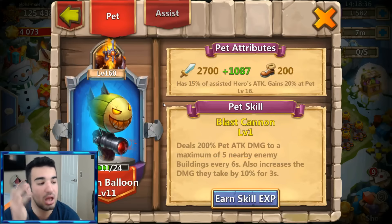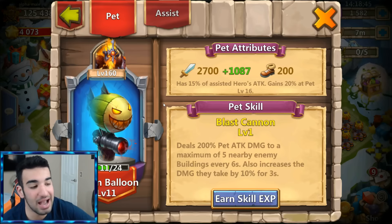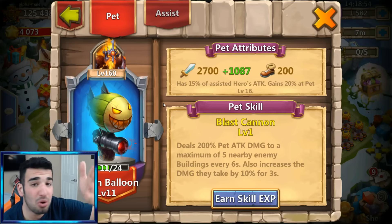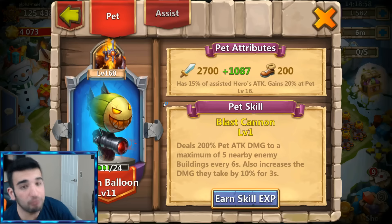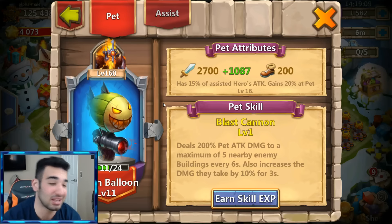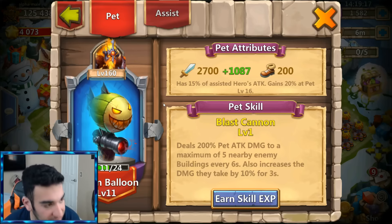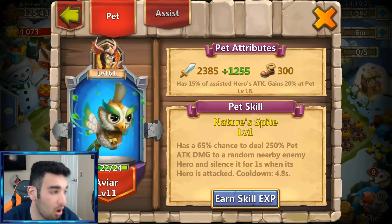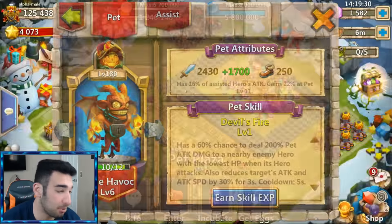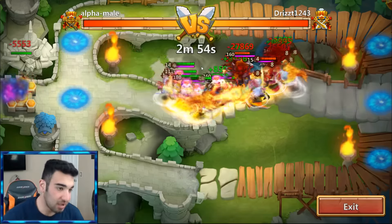One that might seem difficult to argue for is Doom Balloon, because it attacks buildings with percentage-based damage rather than heroes. But remember, we do dungeons — and you know how crazy insane dungeons can be. Doom Balloon can be very helpful there. He also increases damage taken by enemy buildings by 10% for 3 seconds, so he's doing more than just raw pet attack damage. You really can't rule out Doom Balloon.